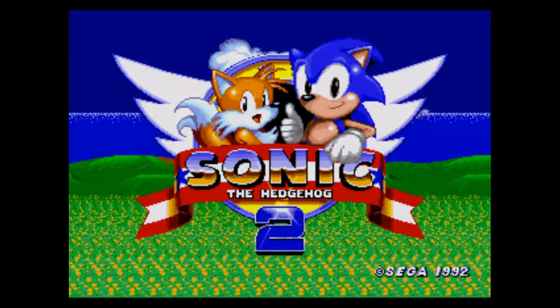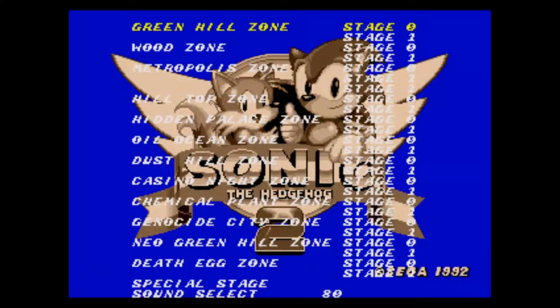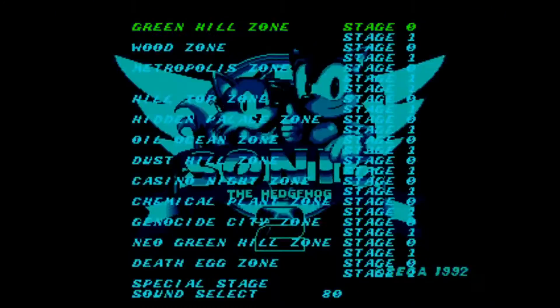That does it for the main game, but fear not — there is more. By pressing A and hitting Start, you bring up the level select menu. As you can see, there's a lot more here than just the four levels. Let's go through them in order.